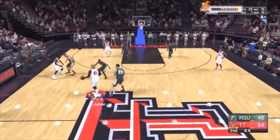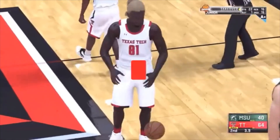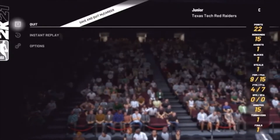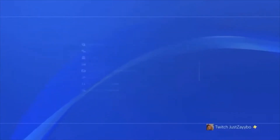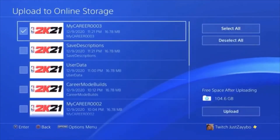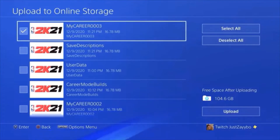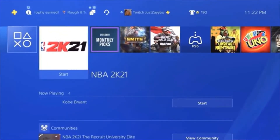Once you get to the second quarter, let some seconds wind down. Let it get to three seconds, then call a timeout — it's a dead ball. Hit start, head over to Quit, then go to Save and Quit My Career. It will load you into the play now screen. Hit the middle button on your controller, go into Settings, go all the way down to Application Save Data Management — 2K21 will close. Go to Save Data in System Storage, then Upload to Online Storage, select 2K21, find your file, select it, and hit Upload. It will upload very quickly.